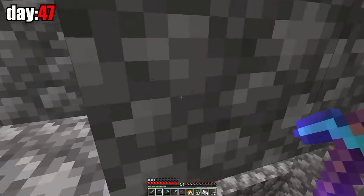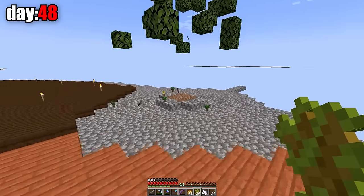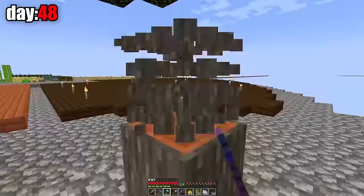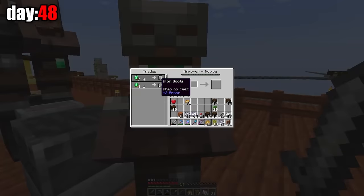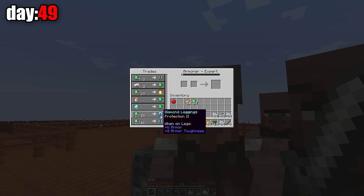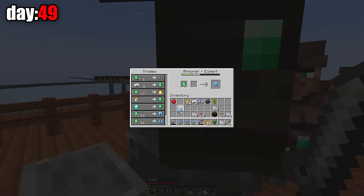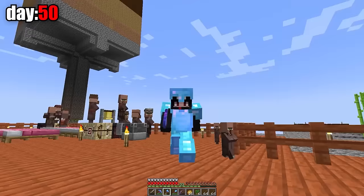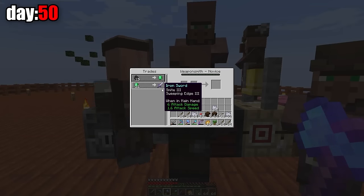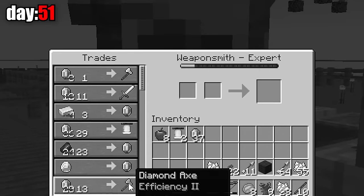I'd like to share my progress on the growth of the dripstone — there's no progress. Now I'm making a grindstone and a blast furnace so the villagers can trade armor and weapons with me. I think the fence needs to be extended because there are already a lot of villagers there. I can buy some iron boots and pants right now. On the 49th day, I upgraded my armorer to the next level — now he sells diamond pants and boots. So I bought the boots and pants. And on the 50th day, I bought a helmet and chest plate — on day 50 I'm all diamond in this world.